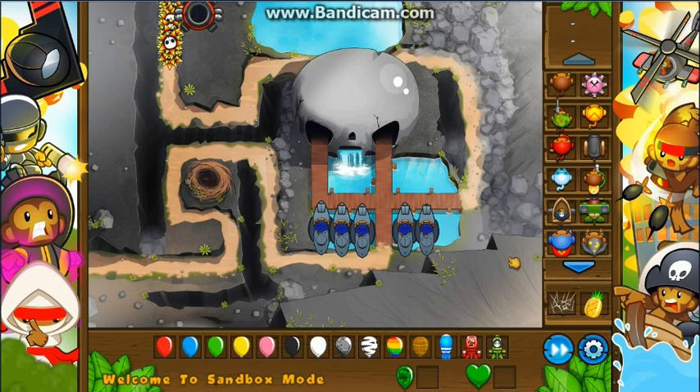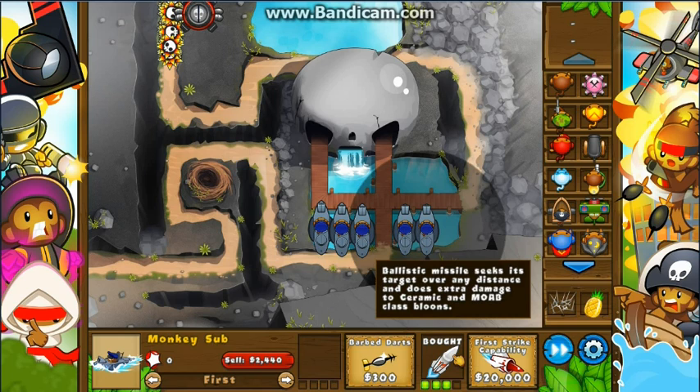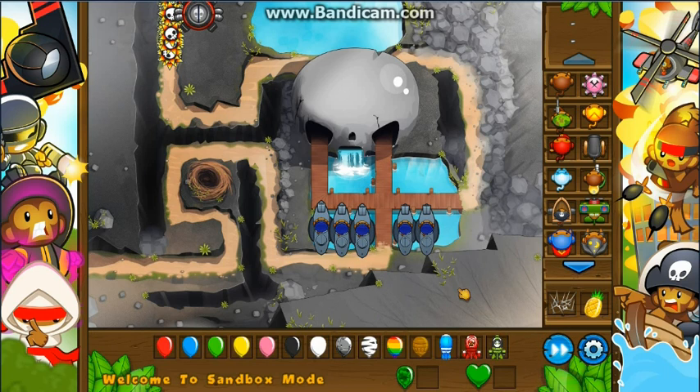Hello, I'm Kenny from Duck Nation. Have you ever wondered: is the Moab Assassin 2-3 cannon better at popping MOABs than the 0-3 monkey sub that has the ballistic missile, which seeks its target over any distance and does extra damage to ceramics and MOAB class bloons anywhere on the map?